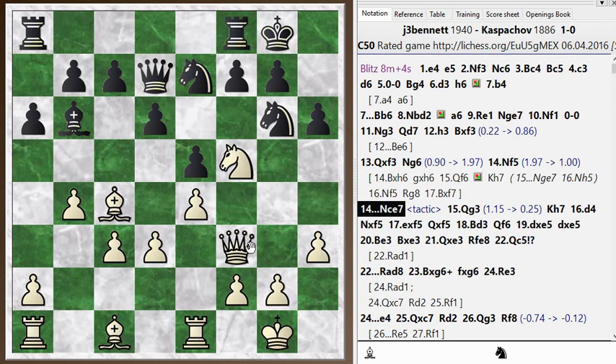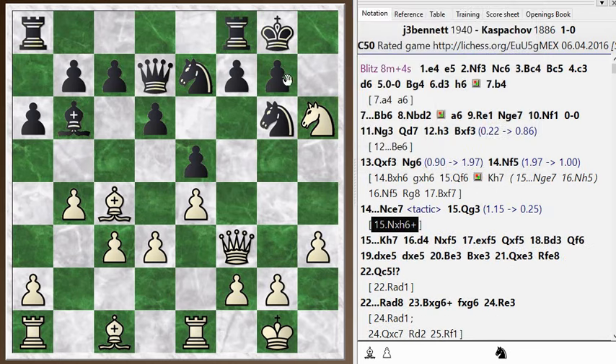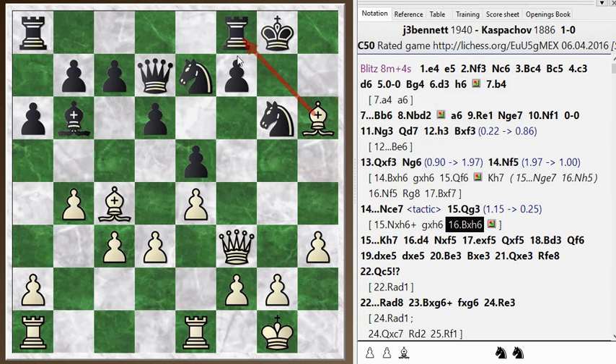I'm going to give the answer now. It has some similarities to the last one: sacrifice the knight here, and when he takes back, you take with the bishop. The key point is that the bishop is attacking the rook, and the rook is the only piece defending f7. So if the rook moves away, queen takes f7 is devastating — black has to give up the exchange. You get a rook and two pawns — the two pawns in front of the king plus a rook for the two minor pieces. That's good enough: you've exposed the king and have rough material equality with a good attack.